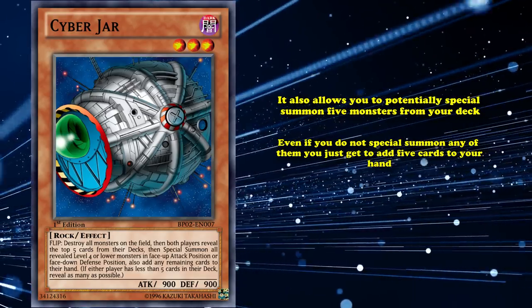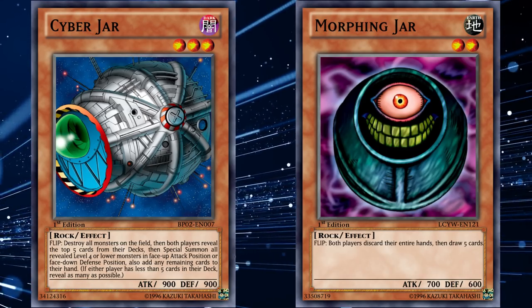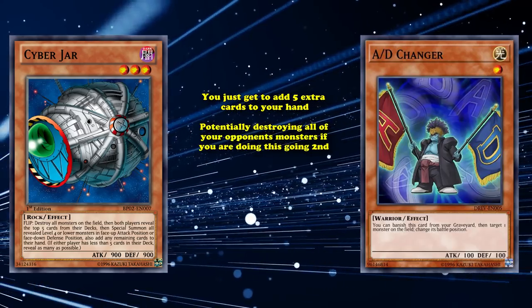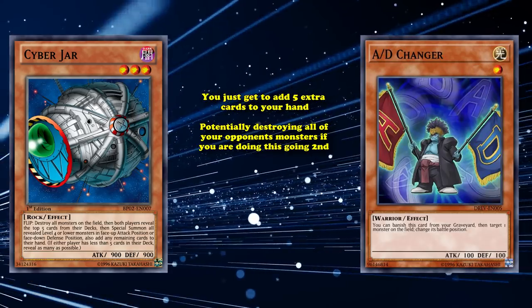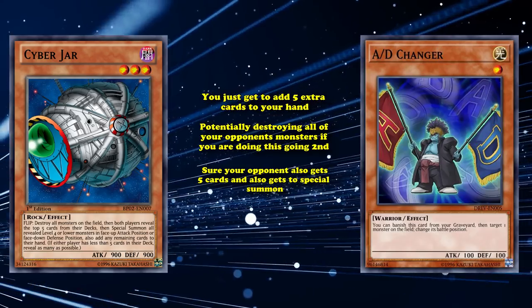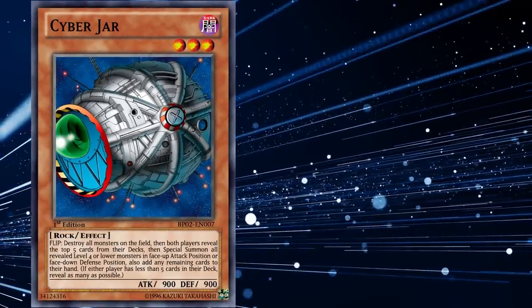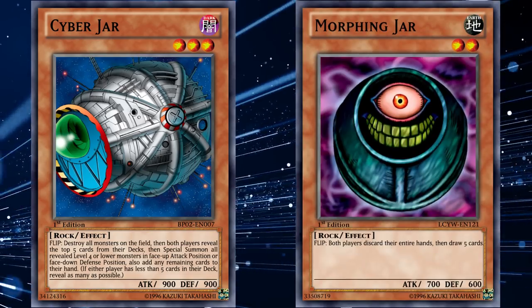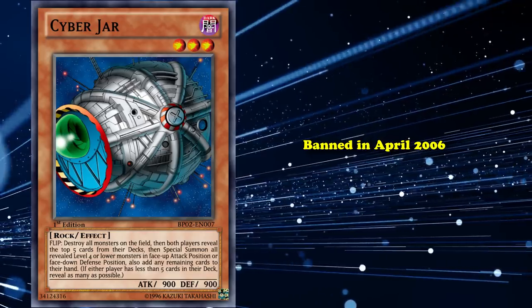And it's in addition to whatever cards are in your hand, so you don't have to empty your hand like with Morphing Jar — another really strong flip monster that allows you to draw 5 cards. If you get Cyber Jar on the field and then flip it immediately with something like A/D Changer, you get to add 5 extra cards to your hand while also potentially destroying all of your opponent's monsters going second. So you'll have up to 10 cards in your opening hand instead of only 5, while also being able to special summon monsters. Sure, your opponent also gets 5 cards and also gets to special summon, but you're adding 5 cards to your hand on your own terms, which is just ridiculous card advantage. Morphing Jar is a potential plus 5 in card advantage, is limited to 1 copy, and is a baby card compared to Cyber Jar. Cyber Jar was banned in April 2006, shortly after the Forbidden List was created.